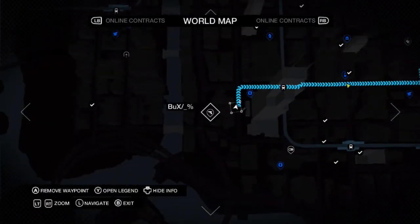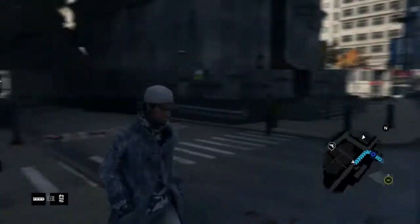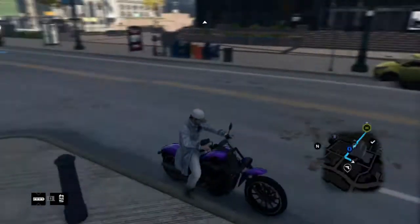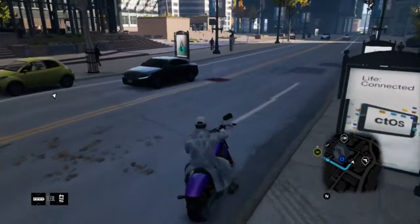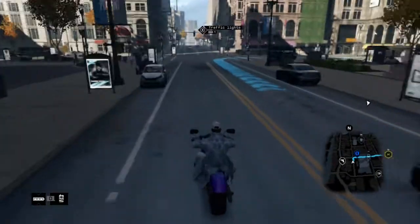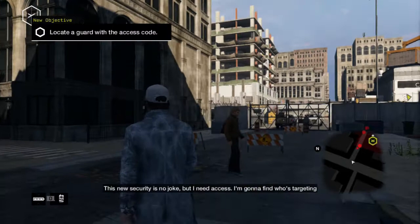In Backstage Pass, the first part of the mission, you go to The Loop and you go to a weapons store. From the weapons store, you have to buy an assault rifle of some sort, and then from there you can continue on to the next part of the mission, which is actually the Control Center fight.